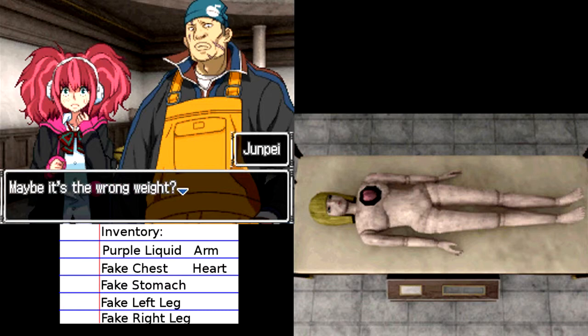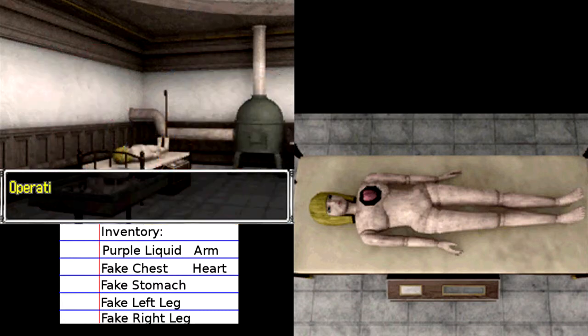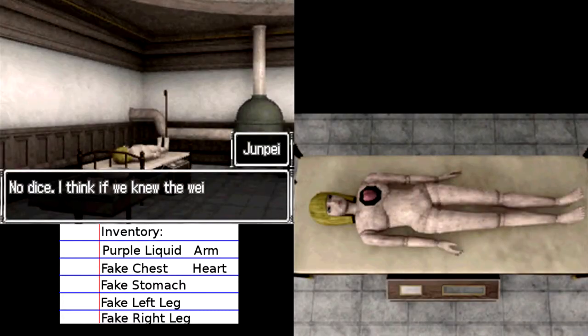Maybe it's the wrong weight? Yeah, you know how there's a scale on the side of the bed? Maybe we need to get the scale to a specific number. How are we going to do that? I think we're supposed to swap body parts with John's. Let's give it a shot. Operating instructions. Do we know what their individual weights are? No, we have no idea. I think their heads and arms can't move, but everything else can. I think if we knew the weight of each part, we could figure it out, and that's what I'm going to go look up really quick.